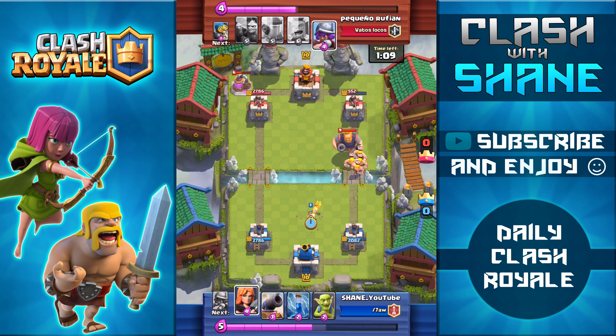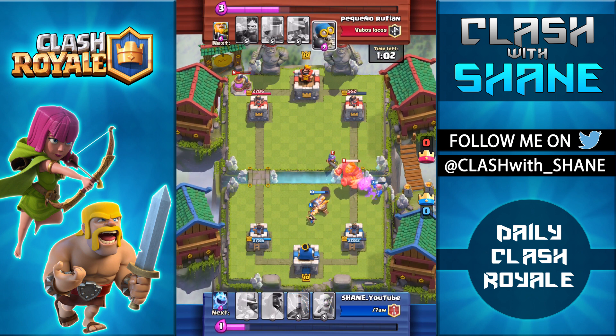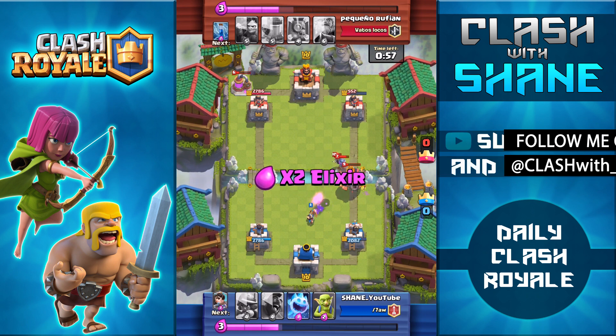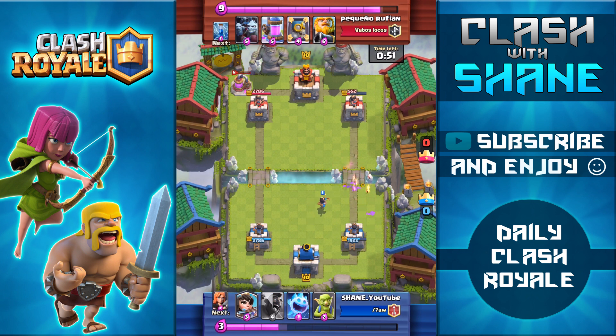Princess going down right here, hopefully able to damage all those Barbarians. I'm also going to use a Valkyrie to pull the Barbarians away and distract them, allowing the Cannon to go down and target the Royal Giant. Now thankfully, with the nerf to the Royal Giant, he doesn't do too much damage and he's only able to get one hit on my tower. Princess is still alive, Musketeer going down, tanking for the Princess, saving her.